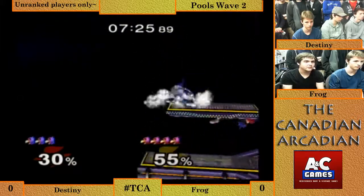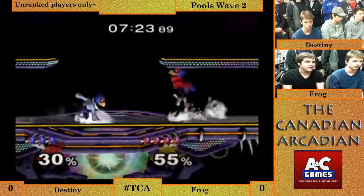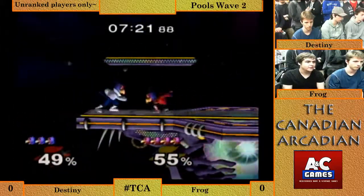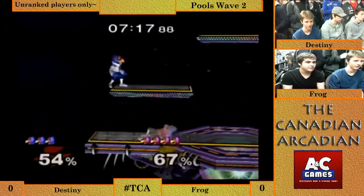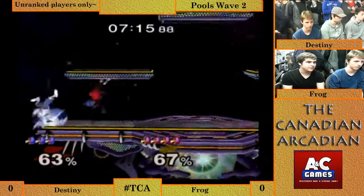Doesn't get the down air off of the shine, but catches him landing with another shine. Good power shield by Frog — he's a really good player, probably one of the ones most likely to take this. And he gets a second power shield in a row. Frog with two power shields in a row, good stuff.